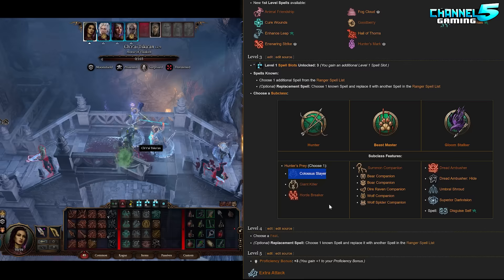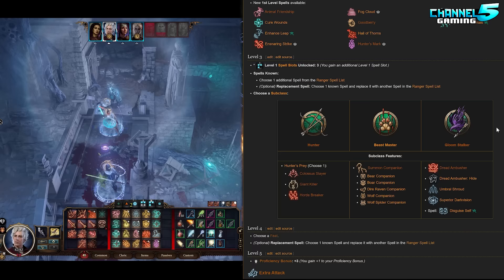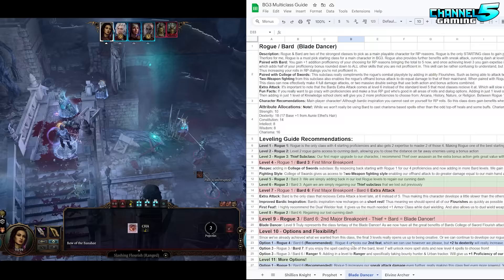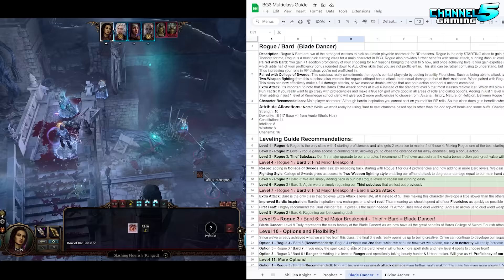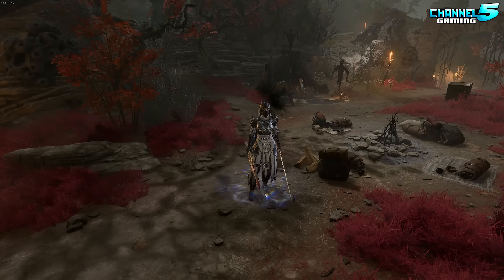You could also go Beastmaster and get a little pet — maybe a raven or a wolf, which might be cool. I definitely recommend Rogue six, Bard six, or Rogue three, Bard six, Ranger three. But at this point we're talking level twelve, so it doesn't really matter. Up until that point you're basically playing Rogue and Bard, and if you really want at the very end of the game, just switch it up and mix in Ranger. The important thing about this build is that you're going to have a lot of proficiencies and be doing a lot of damage.